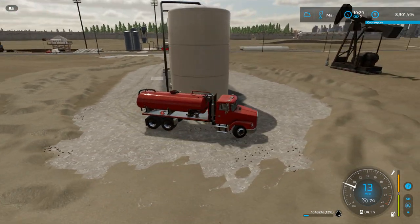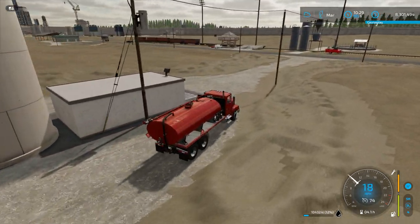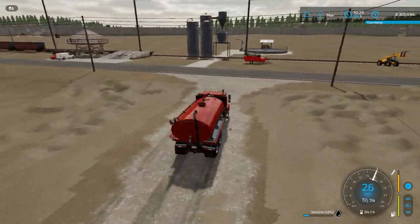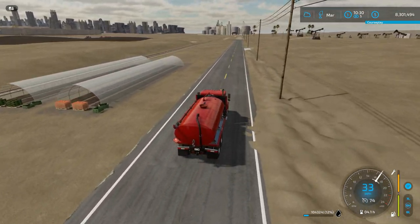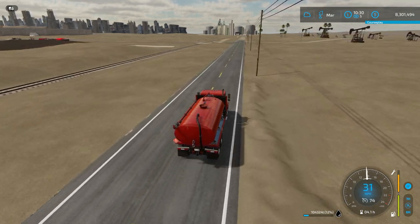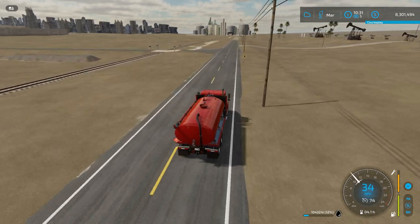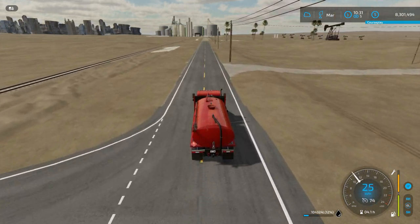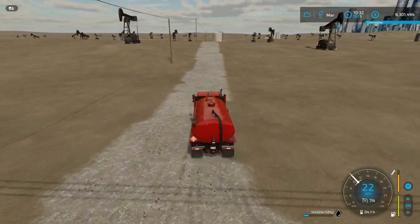Welcome everyone to a new episode of Oil Tycoon: The Exodus. We've got a lot of things planned for this episode — this is our big sell-it-all episode. We've got all of this petroleum loading up now to sell off, about 600,000 liters. Along with LP, motor oil, diesel, those stone statues we've been making, the prefab walls, and the bread we just started making last episode. Stay tuned till the end to find out what new thing we have in store for the end of this season.